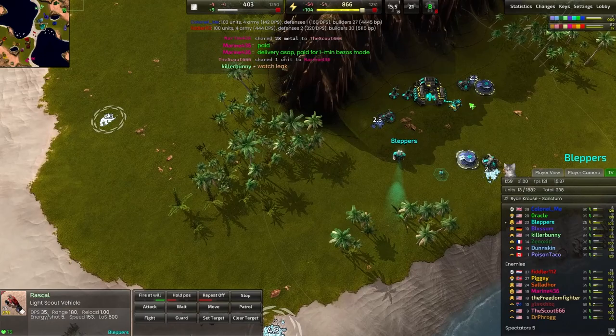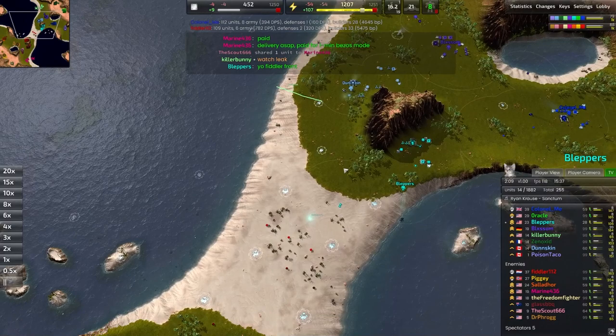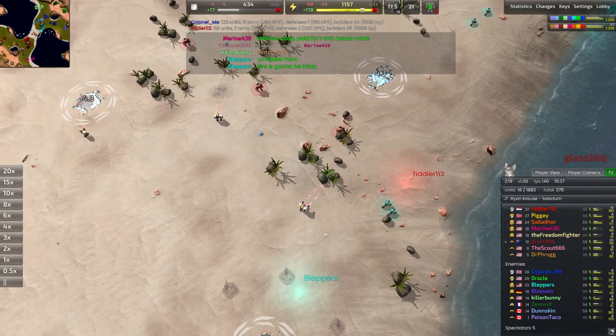Bluppers is getting a couple of rovers out after going for two solar panels and three mexes. I really think windmills would have been a better choice here — wind has been fairly high this entire match so far, only two minutes into it. Now the middle of the map is being contested, and we also see a second resbot being brought out to eat up as much of that metal as possible.